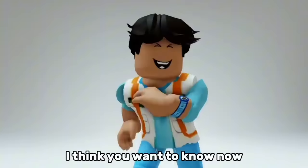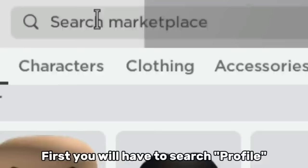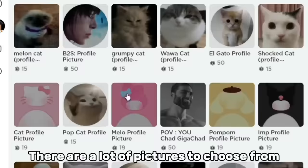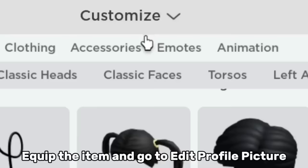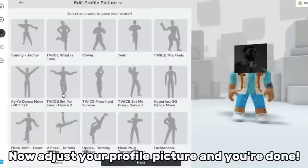I think you want to know how to have your own profile picture on Roblox. First, search 'profile', then choose what picture you'll put on your profile. There are a lot of pictures to choose from — there's Hello Kitty pictures too, but I'm going to pick this one. Equip the item and go to Edit Profile Picture. Don't use any emotes. Now adjust your profile picture and you're done.